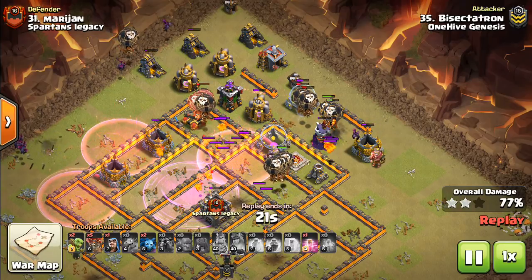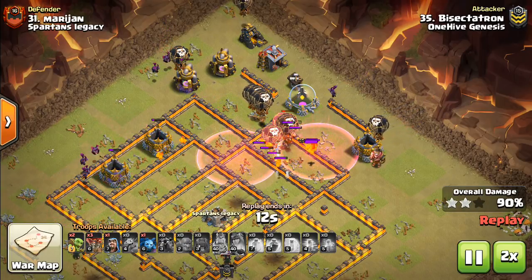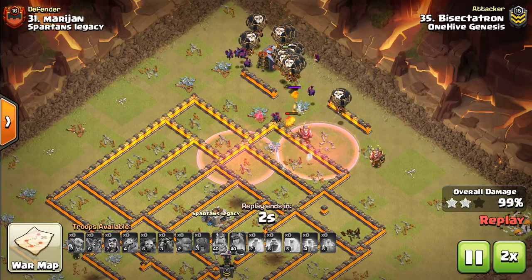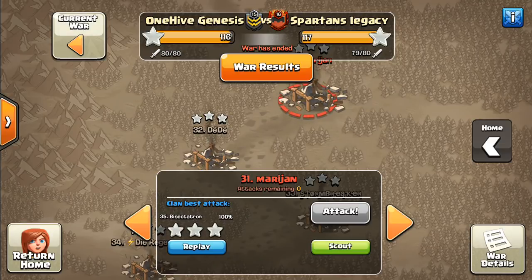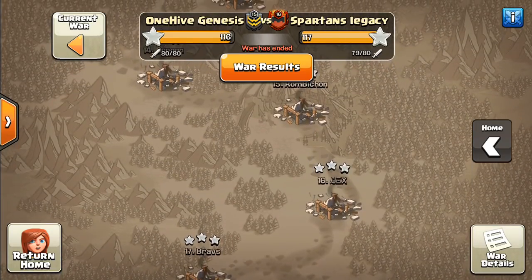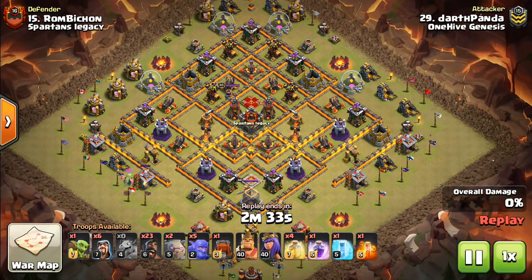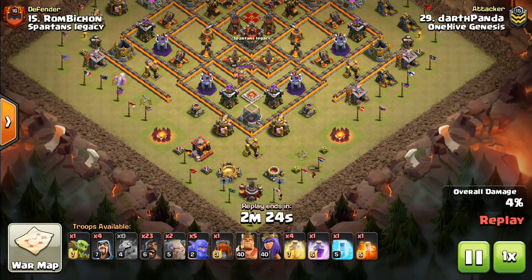One of the major points I want to make during this video is that you don't want to invest that much with your Wall Wrecker, because the odds of it actually getting into the base — it's not worth it for the amount of troop space you have to invest. The Wall Wrecker is so nice because you can send it exactly where you want it. It takes absolutely no troop space to funnel it.